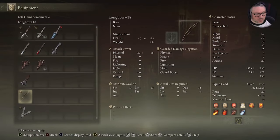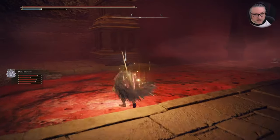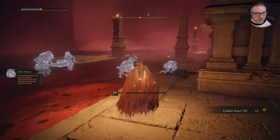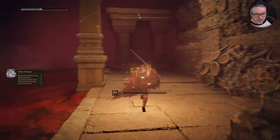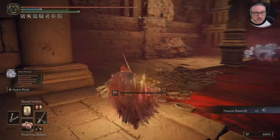We're going to go and take a look at the rest of this area. We're going to get some passive regeneration on from that shield as well as some bestial vitality. We're going to scoot around and make sure all of this stuff is fully explored. Back here we find some nascent butterflies, and that's about it.